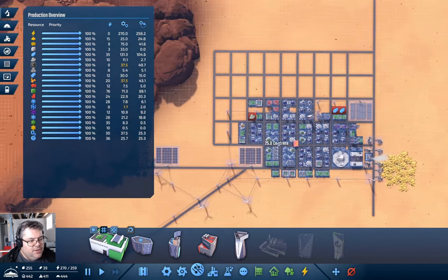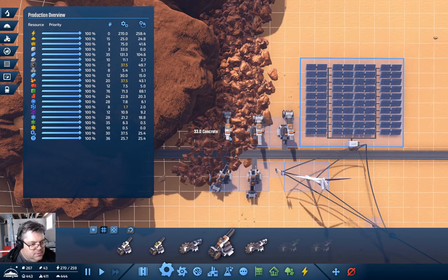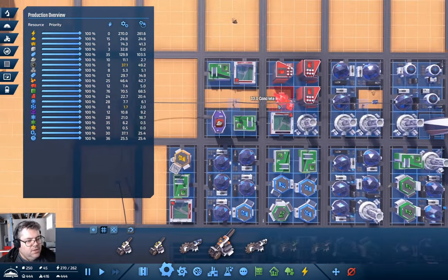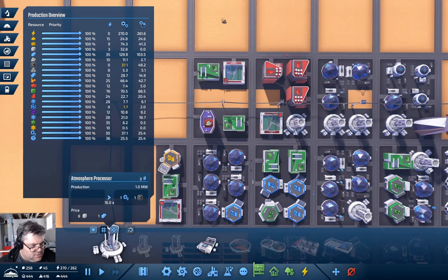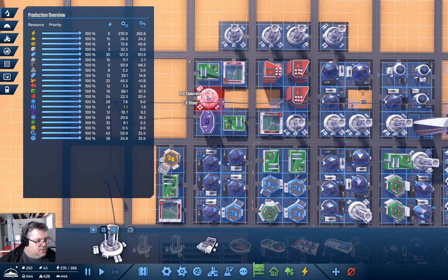We're short on copper — let's grab the copper mine. Copper is good now. We need a lot more carbon though — O2 is still fine but we need atmosphere processors. We'll put one there. That should cover the carbon we need for nanotubes and neural processors.